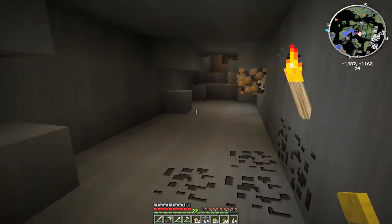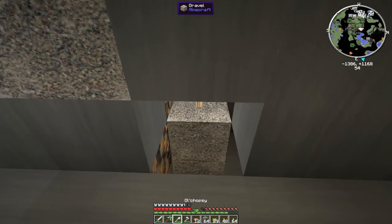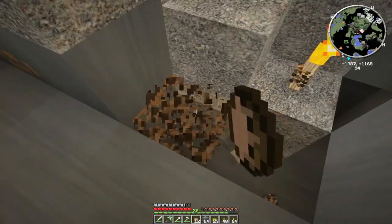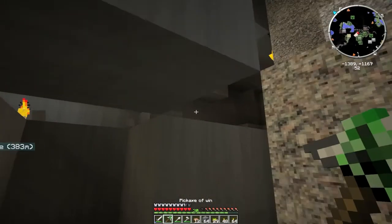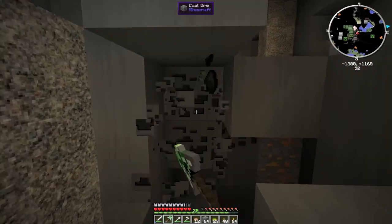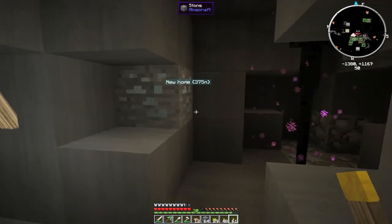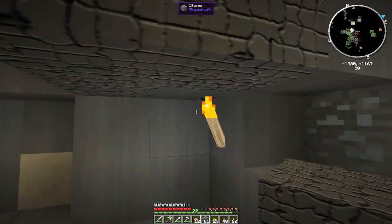I'm just wasting energy jumping back up here for no reason. I want that, and that. Let's get rid of this. Might as well get the doors off them. Another little area down here. Let's just build a little step way down here, don't want to get stuck. Hello, Mr. Enderman. Do I really want to have you mad at me?